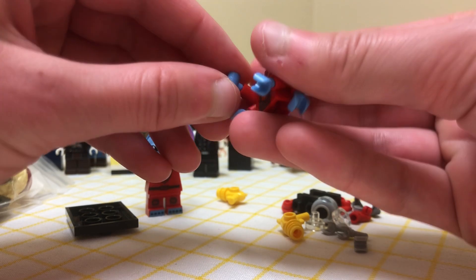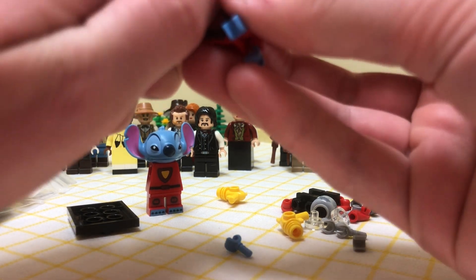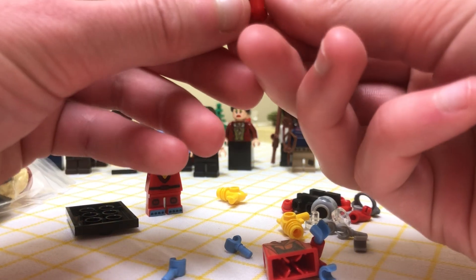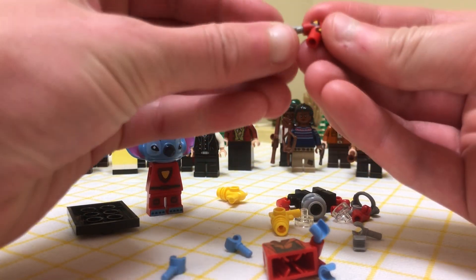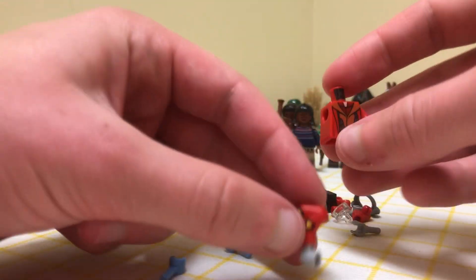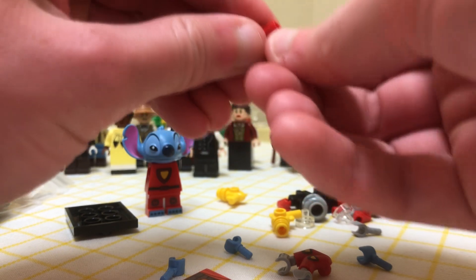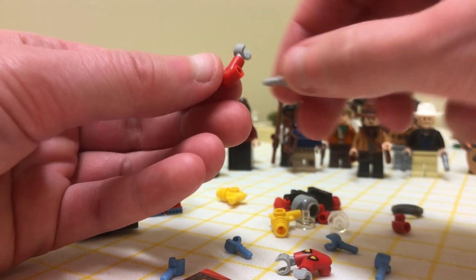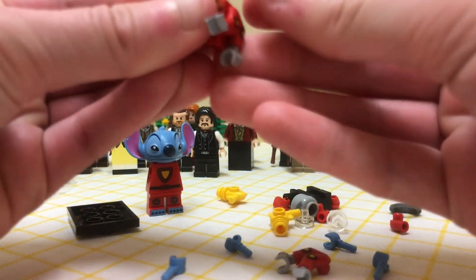I'm going to have to change out the hands now because Greez does not have blue hands. I'll take the hands out separately. It's a very interesting piece. I could acetone these decals off on the side — I don't know if I'm going to do it, I might just leave it. Apparently every other minifigure that has these double forearms is quite expensive.